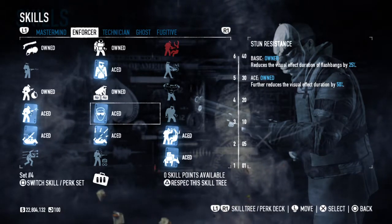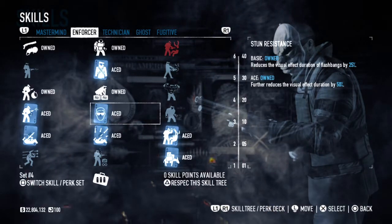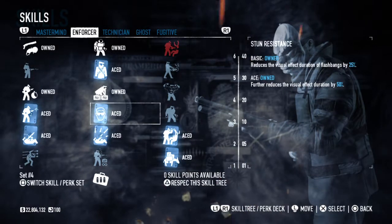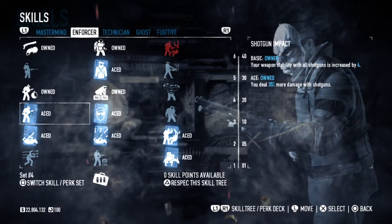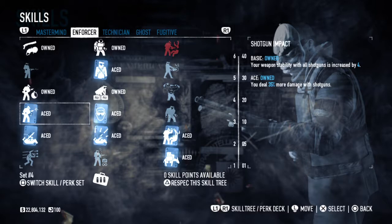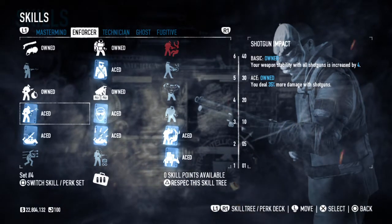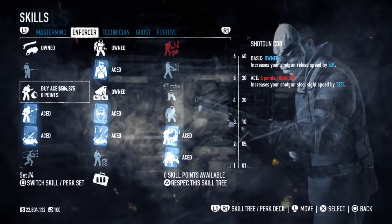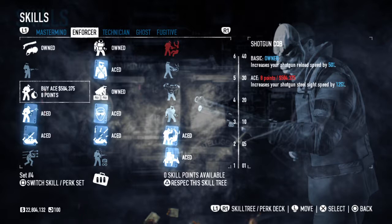Stun Resistance is basically for Deathwish, just because flashbangs get thrown a lot by all the guards and police force. That's always really good. I'm going to get Shotgun Impact now — Weapon Stability with Shotguns isn't extremely necessary, but I Aced it because you get a 35% damage increase with Shotguns. That's just the most useful thing ever. Increased Shotgun Reload Speed is also great — obviously this is going to be a Shotgun Heavy Build.